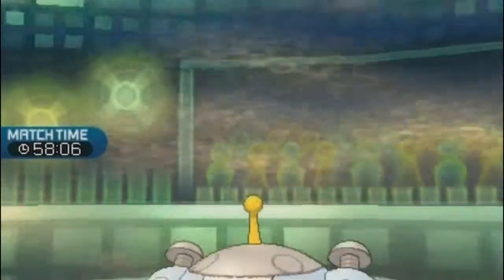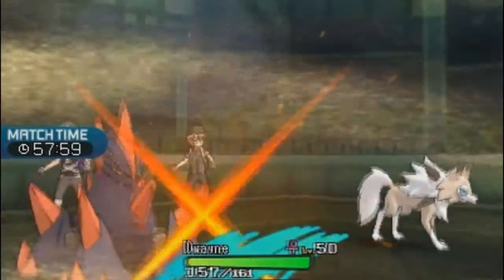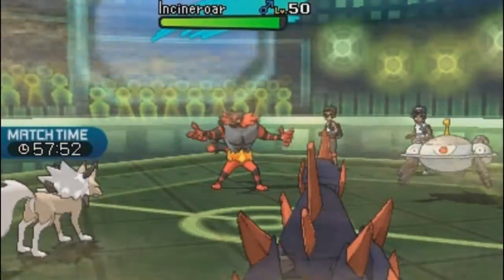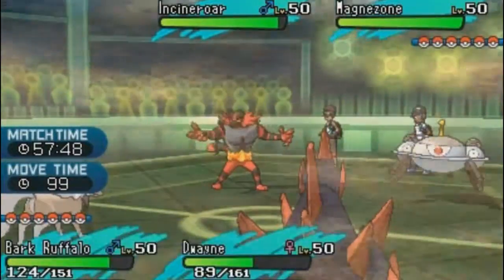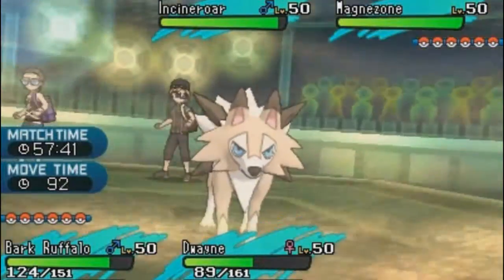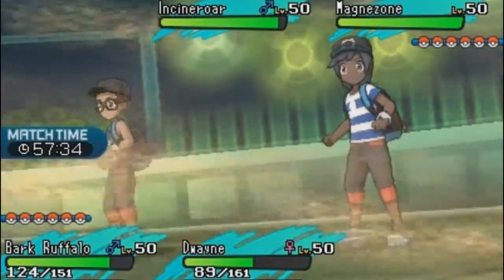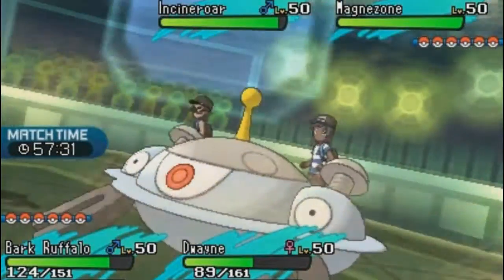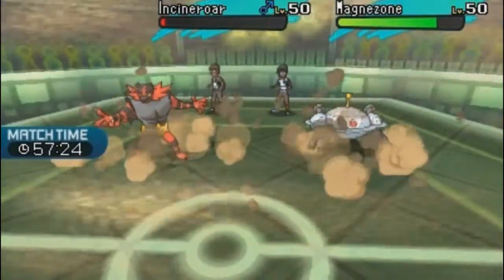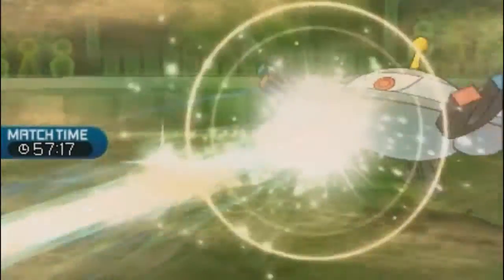Lycanroc outspeeds everything on the field thanks to sand, so Danny goes for Rock Slide while Jacob uses Rock Blast on Magnezone to deal chip damage. Magnezone was going for Flash Cannon on Gigalith. Rock Slide hits and the only one taking sandstorm damage is Incineroar. We deal decent damage but barely miss the KO — it's still a solid turn overall.